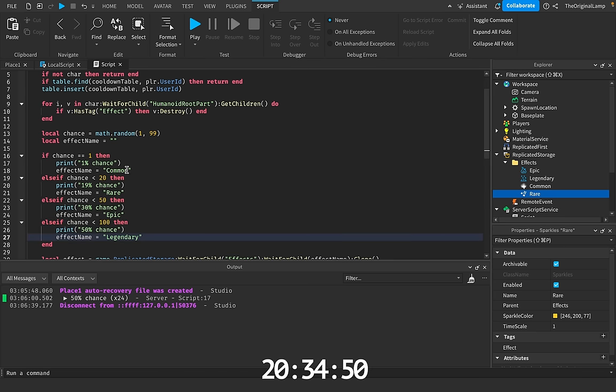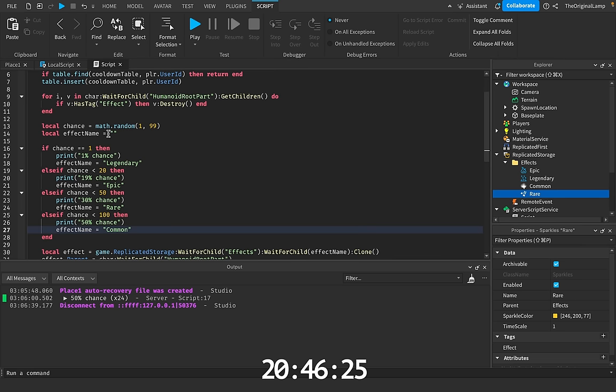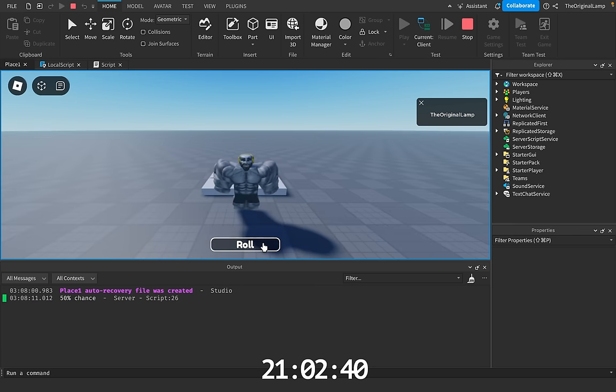I actually think this should work. And then okay, we have to replace all the names — so this is legendary, this is epic, this is rare, and this is common. And I'm thinking now to avoid an error just in case, the effect name can just be common by default. All right, so now for the final time, let's try rolling.